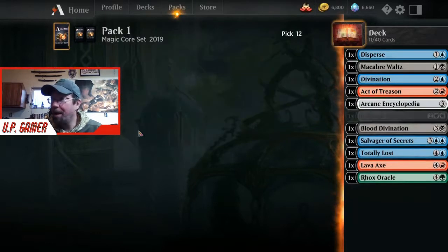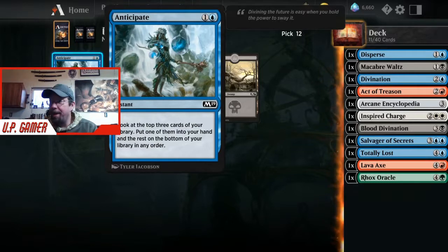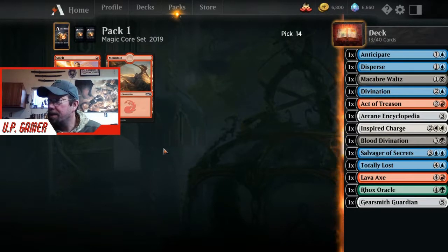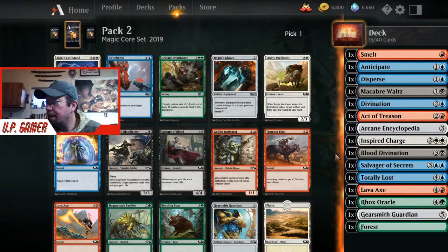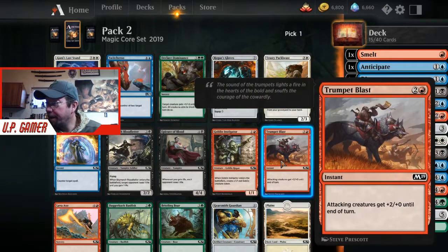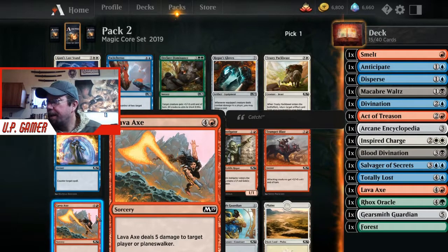Inspired Charge can win you games as well. Anticipate is a huge card in this format - you look at the top three cards of your library and pick one to go into your hand, giving you a choice of exactly what you need. We're just going to take the big creature plus a land. Cancel is really big, Lava Axe can be really big, I've won games with Trumpet Blast - I'm going to go with Lava Axe.